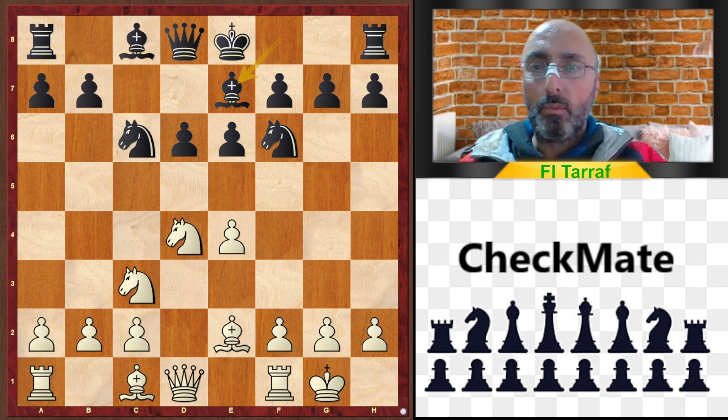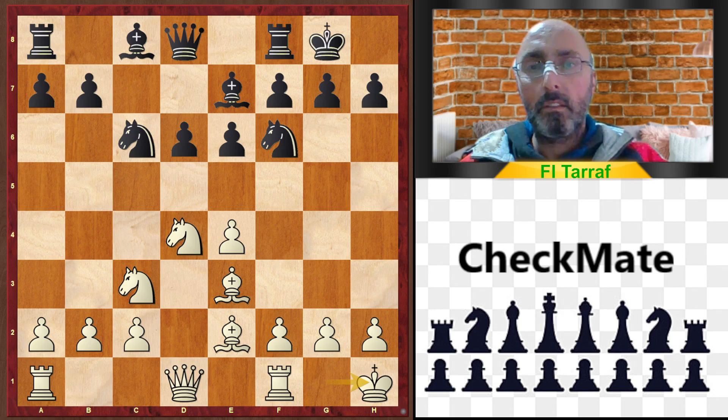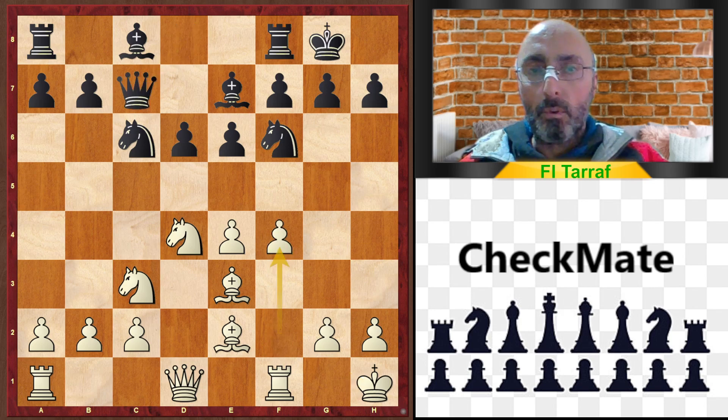Castles, Bishop to e7, Bishop to e3, castles, King to h1, Queen c7, and f4.